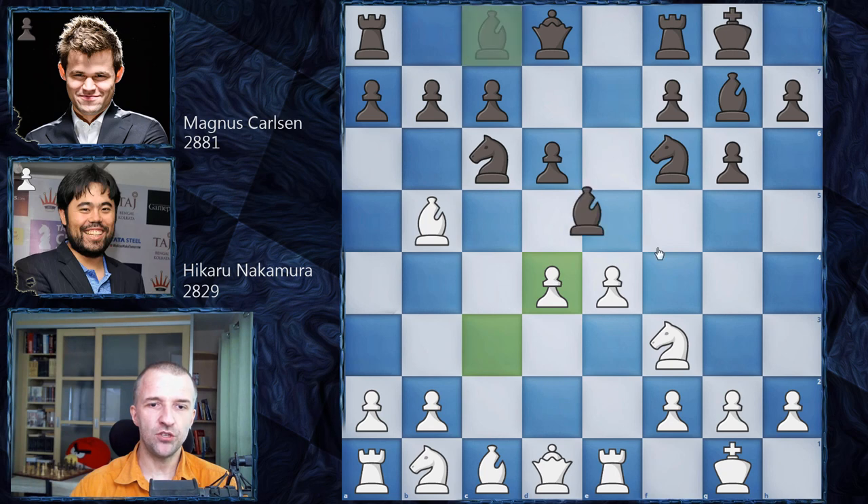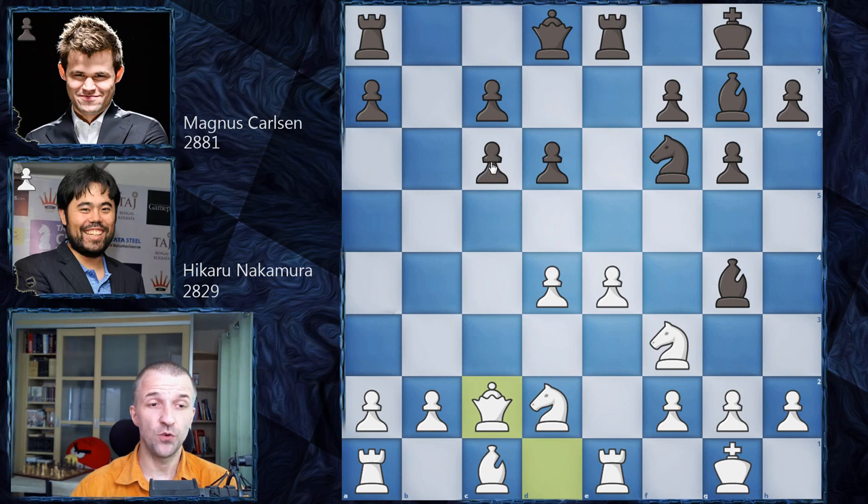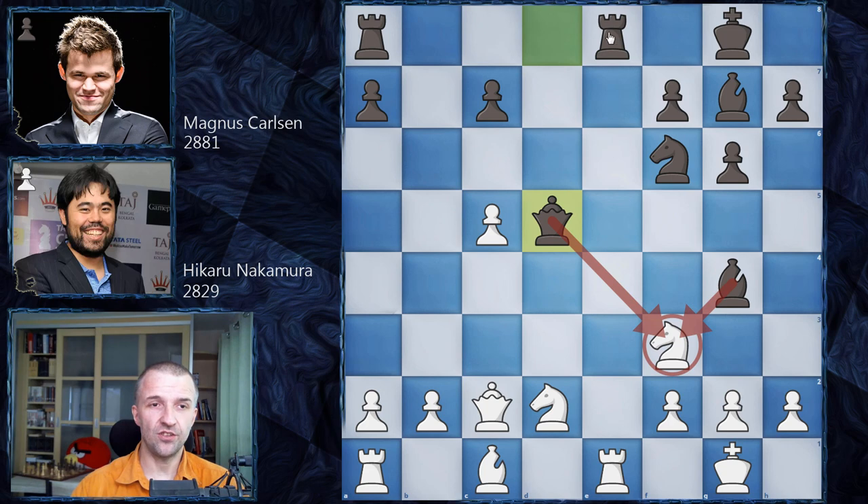After rook e1, e-takes-d4, c-takes-d4, bishop g4, Hikaru took on c6, then knight b to d2, rook e8, queen c2, and Magnus played the beautiful c5 - sacrificing the pawn! After d-takes-c5, he played d5, asking Hikaru what to play next. If White plays e-takes-d5, then queen d5 gives Black an awesome position with a lot of pressure on the knight and mating ideas.